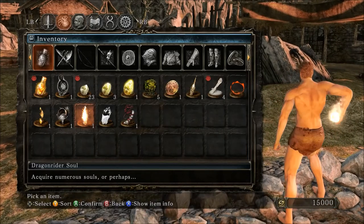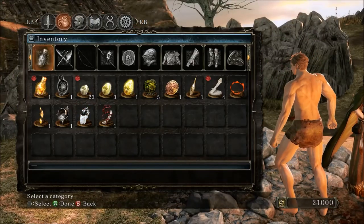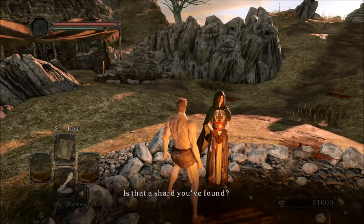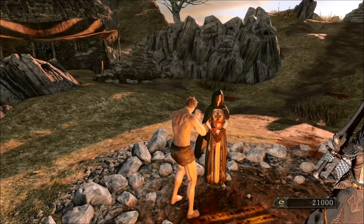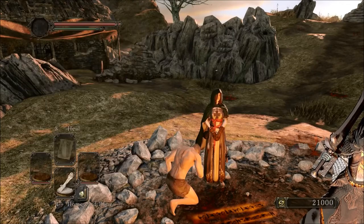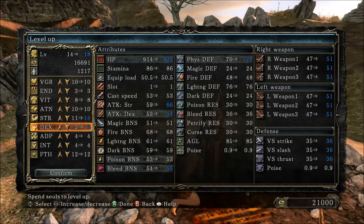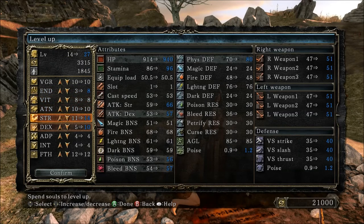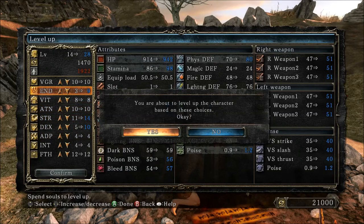The Ruined Sentinels are made much easier with the greatsword. The Lost Sinner is the only boss I ever had trouble with on my no-death playthroughs, because your weapon is too slow when two-handing it, and with low adaptability you can hit them but can't dodge out of the way fast enough. I'm deciding where to put attribute points — every playthrough I do is different.